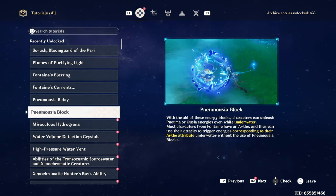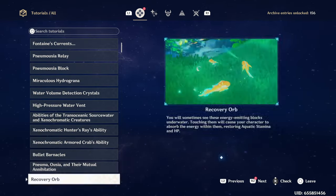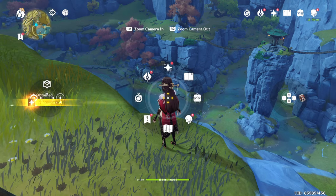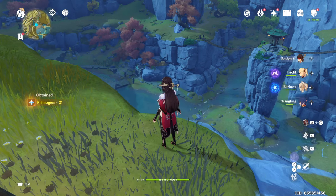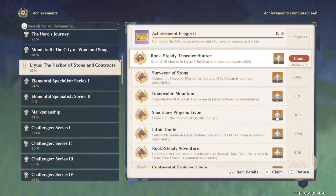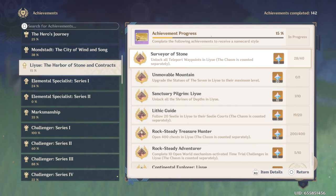Another one that's looked over quite a bit is tutorials. Each tutorial gives you one Primogem, so if you haven't checked your tutorials in a while, you might have a stack of Primogems waiting for you. This also is in line with achievements — so if you haven't claimed your Primogems from achievements, I would do so.